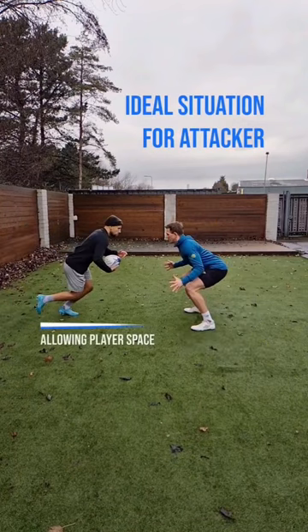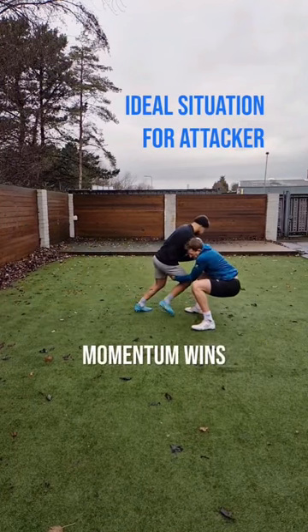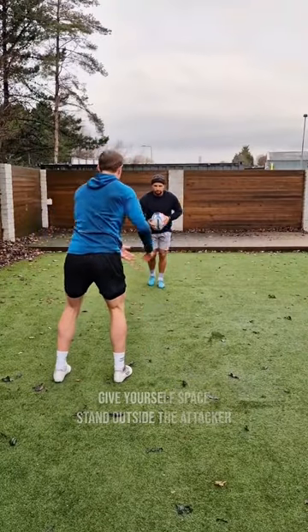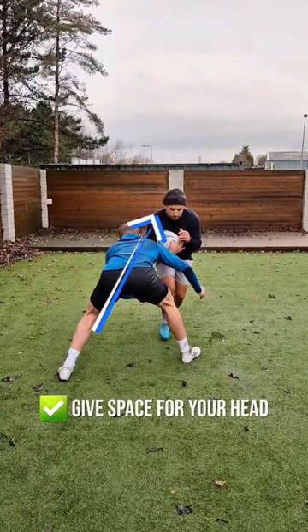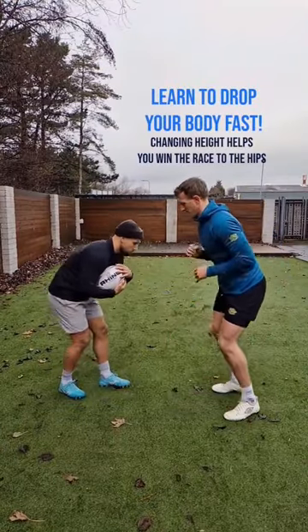First, the ideal scenario for the attacker is you sitting on the toilet, allowing them space to run into, to gather momentum, to run you over. First little tip is just start on the outside of them. Invite them into that little corridor, that space you've created, and then you can make a better shot getting your head into a better position.